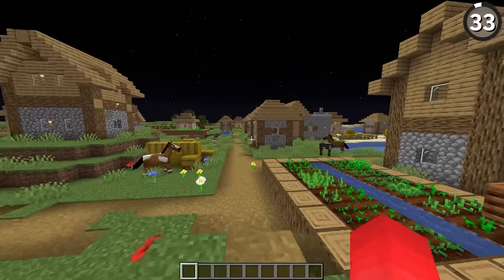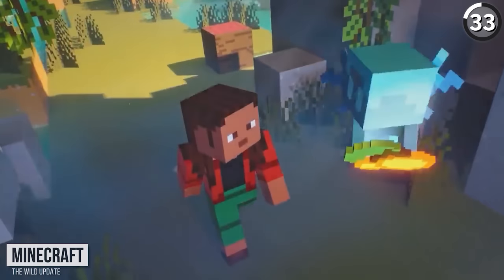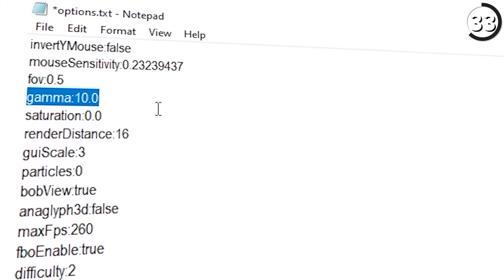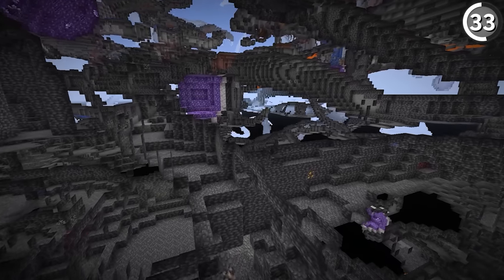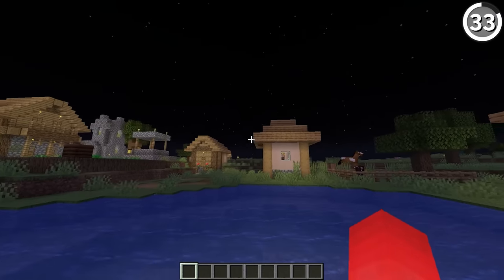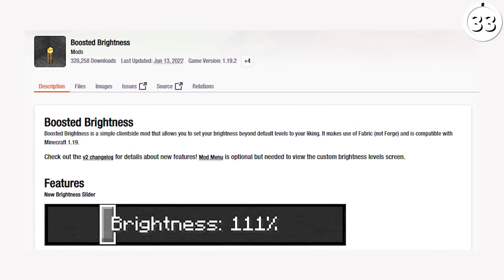Ever since Minecraft's Wild Update, this popular feature no longer exists. Before 1.19, it was possible to upgrade your brightness from bright to super bright by going into the game's files and manually changing the gamma settings. I guess it does make sense that the same update that added the deep dark would also remove this insane brightness option — it kind of removes the fun. And nowadays the only way to pull this off is by using one of the many third-party mods out there.